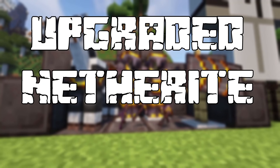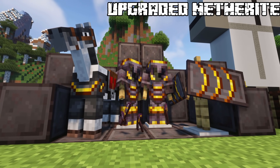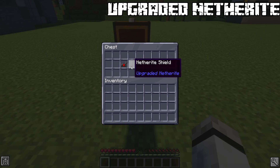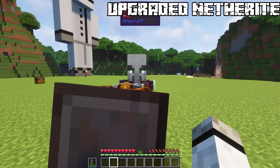Upgraded Netherite. You may remember this mod — it lets you upgrade your netherite equipment, but it has changed as it added more features. Firstly, it adds netherite shields and horse armor. Just upgrade them from diamond and they work like the diamond tier.